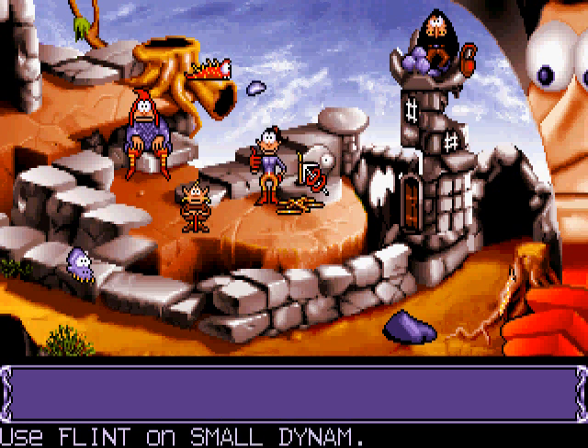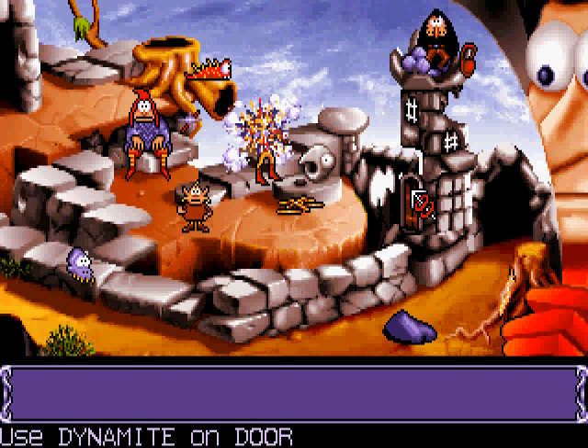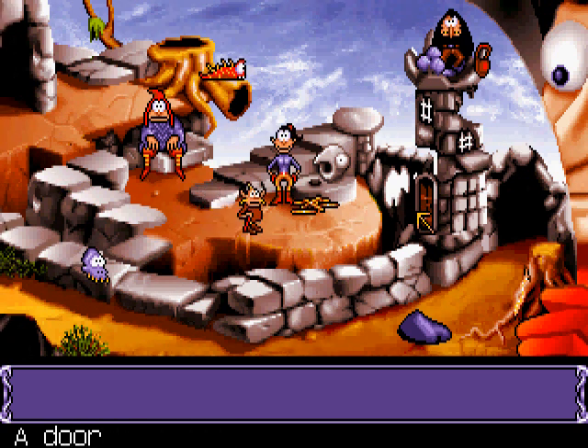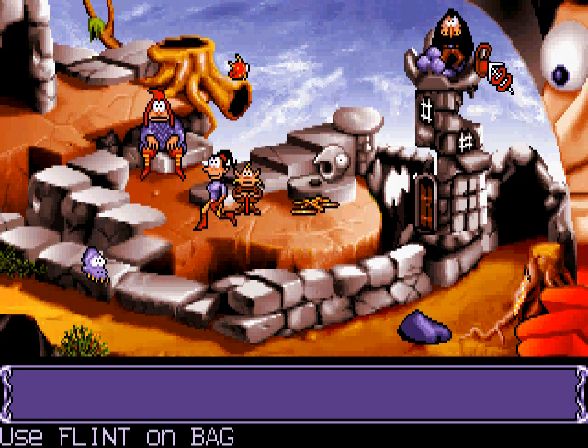Let's get the bag this time. When's on back? That didn't work at all. Can you actually do anything? It would seem not — you are quite useless. How are we gonna get your little bag? Can we use the flint at it? It's worth a go, isn't it?